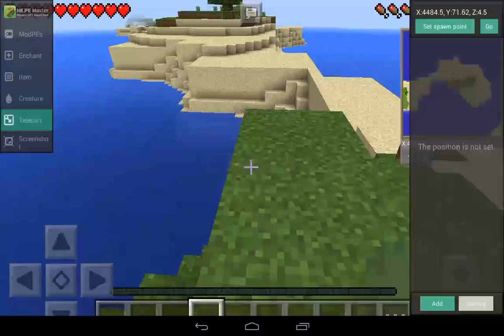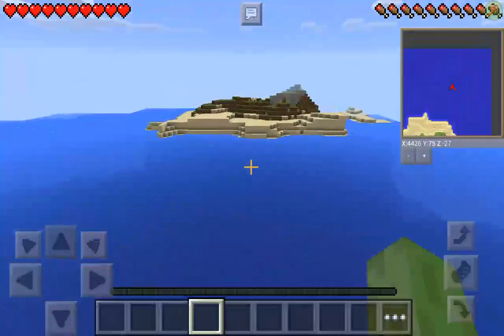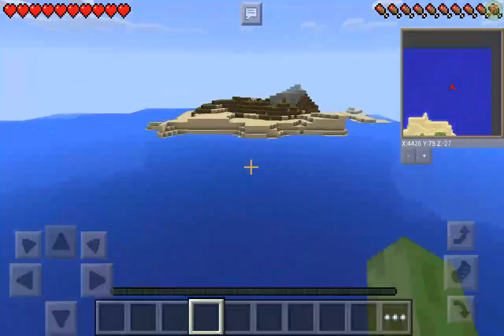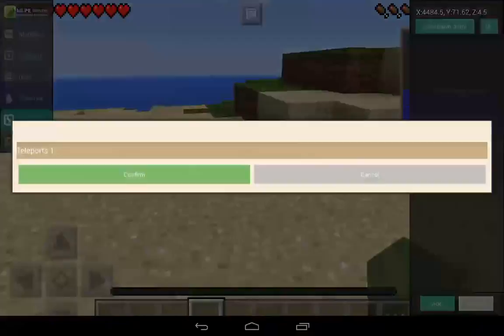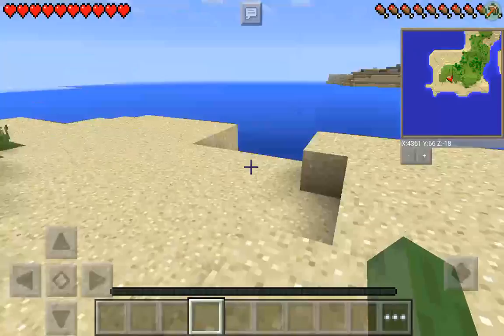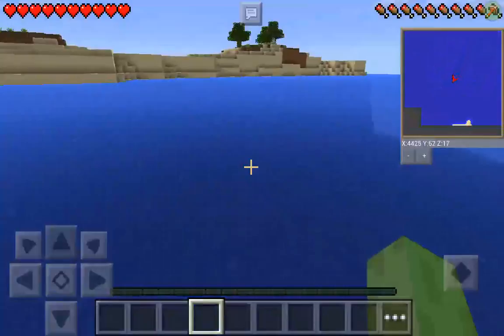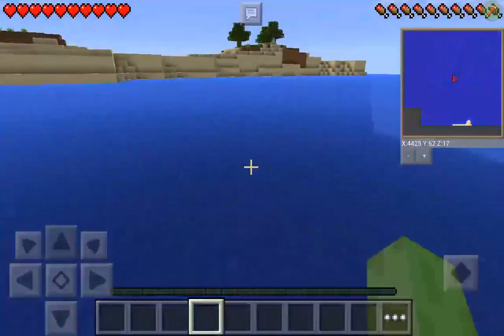You can also teleport. Let's teleport from here to the spawn point. Teleport — Add, Set Spawn Point, and Go. Whoa, I'm there! Awesome!